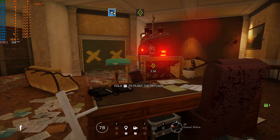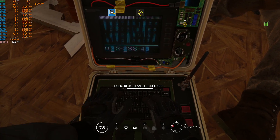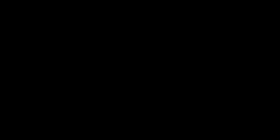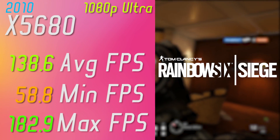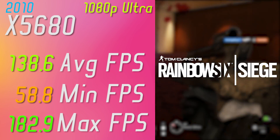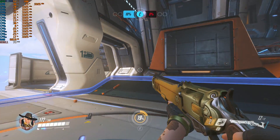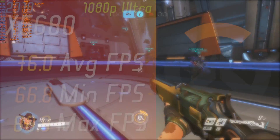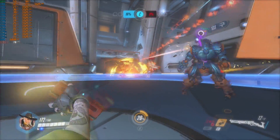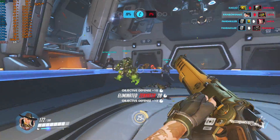On Rainbow Six Siege I used this computer to run this computer. The FPS numbers from the benchmark test were significantly lower than I initially expected, but they were enough to run the game smoothly on 1080p ultra settings. And finally, Team Fortress 2. While playing this game on ultra settings 1080p my benchmark results were acceptable, but I usually get around 90 FPS with processors that have better single core performance.